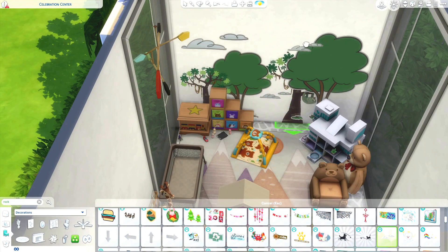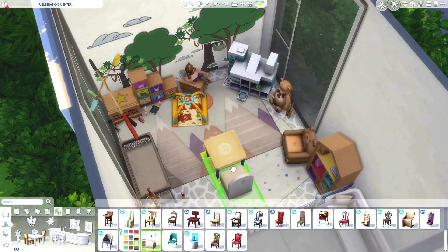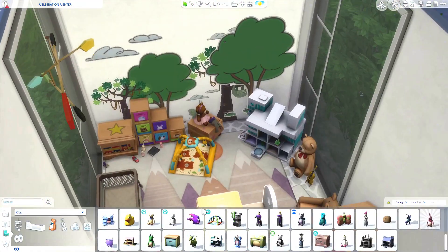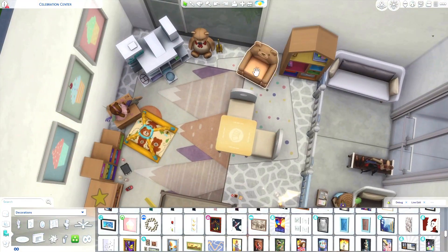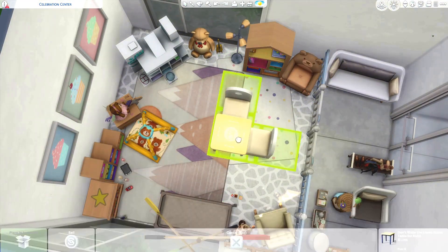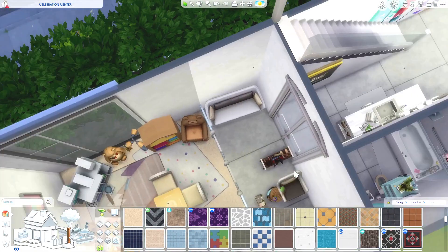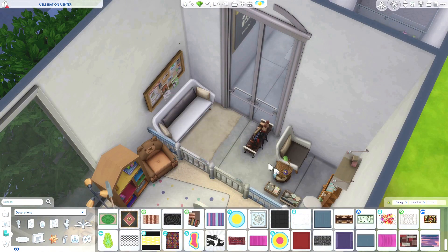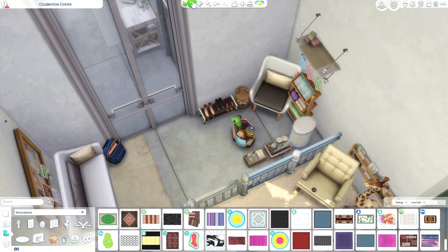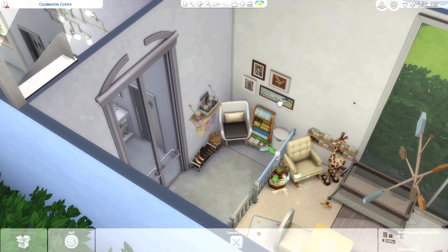We do have a little kids area, and I didn't really like the way this area turned out. I'm not sure if it's because of the colors or because I didn't feel like it matched the rest of the lot. It does look really cluttered and like it wouldn't be functional, but I did play test the whole lot — everything was functional, and if it wasn't, I changed it and fixed it. So everything should work if you guys want to get this off the gallery.